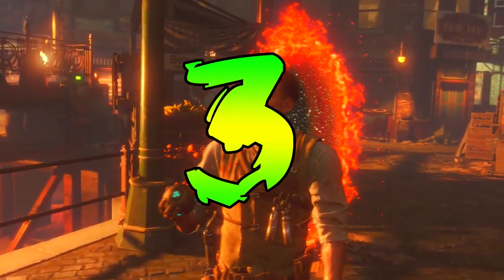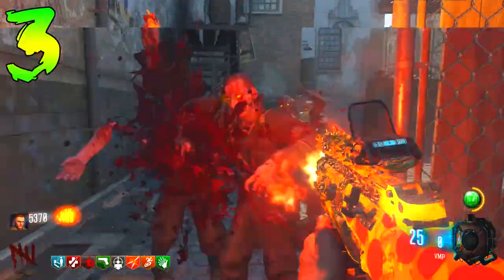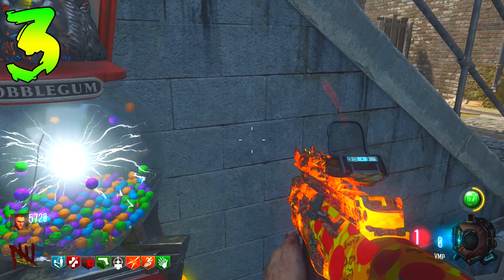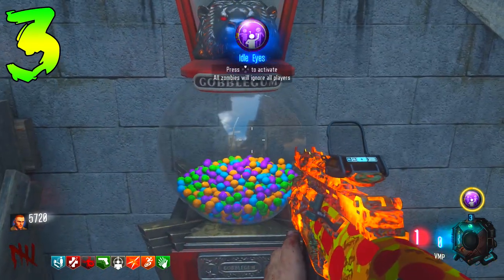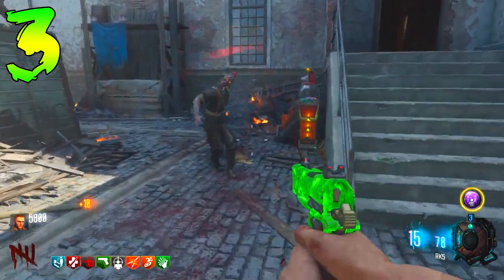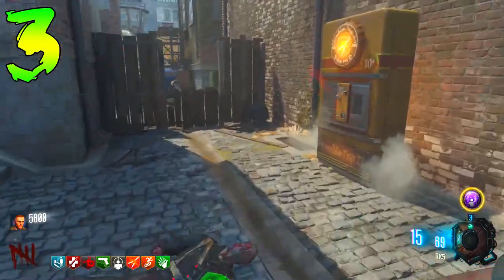Coming in at number three is an easter egg that takes place on Kino der Toten — not on the original Black Ops 1 version, but on the Zombie Chronicles version in Black Ops 3. This easter egg is on the list because it took a long time to discover, even though it isn't actually hard to do. You could probably jump into a game right now and get it done very quickly — it just took the community a very long time to find this one.